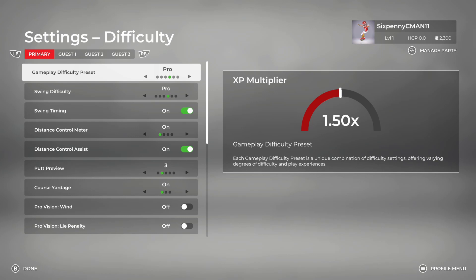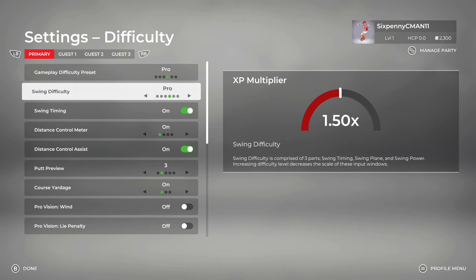I'm going to go with the default Pro difficulty because that's the default for online matchmaking. You can shuffle through here — there's Beginner, Amateur, Pro-Am, Pro, Master, and Legend. Matchmaking will be at Pro, so if you do want to play online matchmaking, you want to work up to Pro. I would recommend if you've never played a golf game, or if this is your first golf game in a long time, set it lower and learn the game.